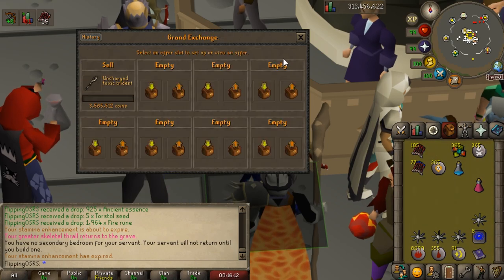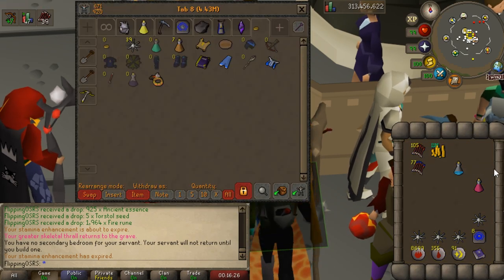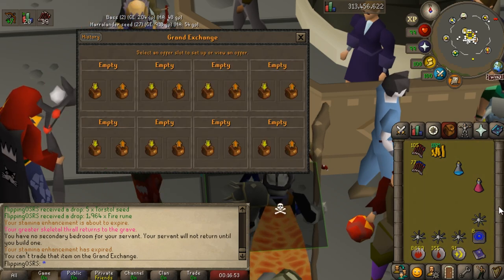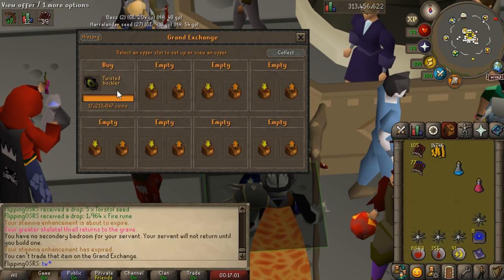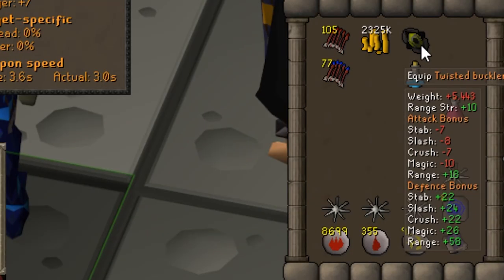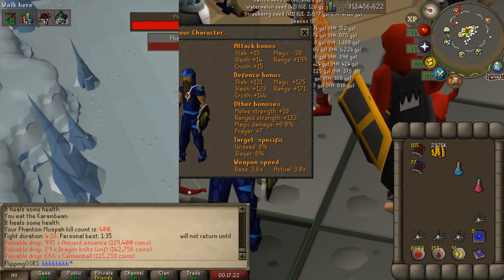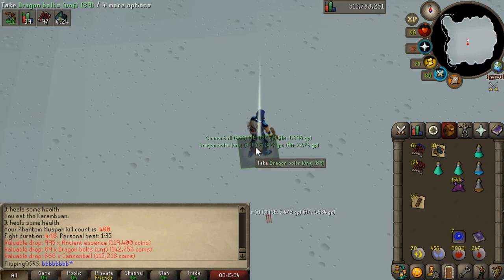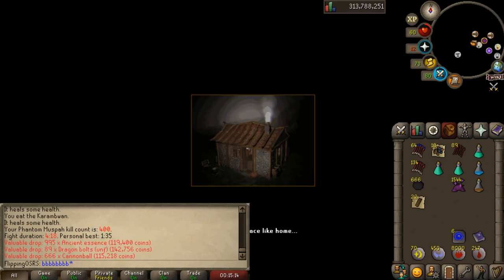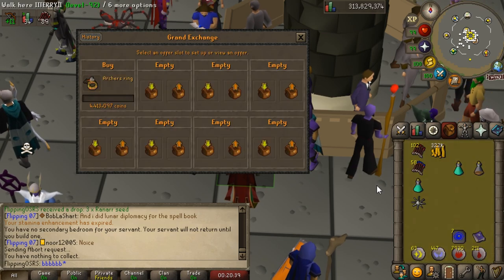I've been running the numbers and I think we have enough money to make a bigger upgrade if we sell a few things. We'll sell back the Trident, getting about 4 mil from all of that. Withdrawing our cash stack brings us to 11 mil. We'll sell back the Archer's Ring and the Odium Ward, bringing us up to 18 mil — which is enough to buy the Twisted Buckler. It gives plus 10 range strength and plus 18 ranged attack, which is actually a stronger upgrade than going for an Anguish right now. After another dozen kills or so, we now have enough money to buy back our Archer's Ring.